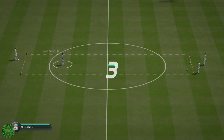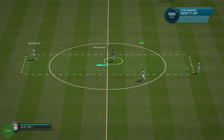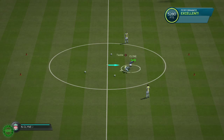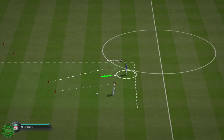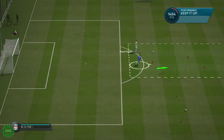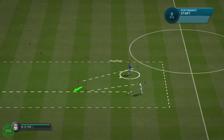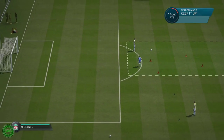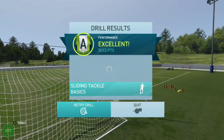Standing tackle. It's difficult — it's difficult to tackle in this game, I find anyway. That's not going to happen in the match. Sliding tackle! Because I must have already done that. Let's do this! Let's win that ball. Go! Goodness sake. Win that. Ha ha ha! Took him out! And that was an A.